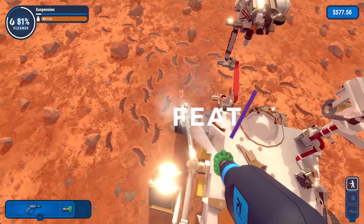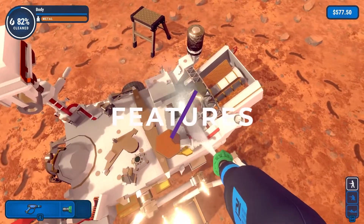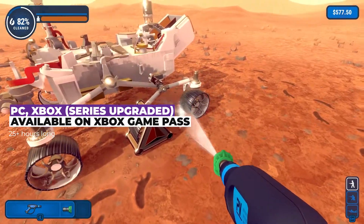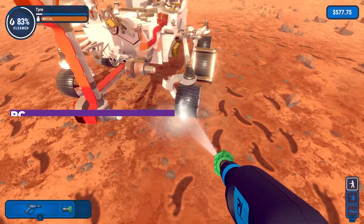Power Wash Simulator is currently on Xbox and PC, and it does feature Series S and X upgrades if you have that console. It is also currently available on Xbox Game Pass for all of the above. The game took me 25 hours to beat the main story in co-op, but there's definitely more that you can play beyond that.